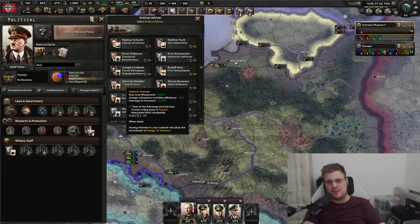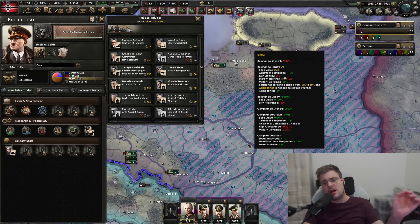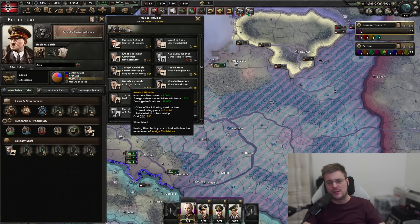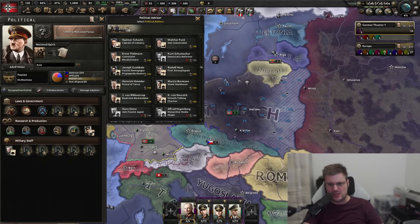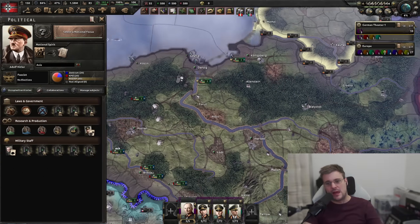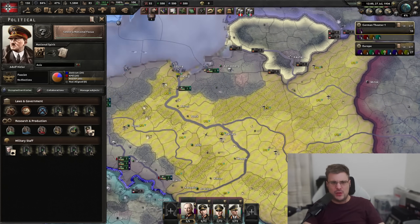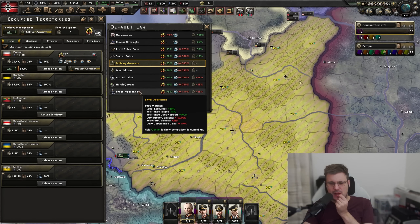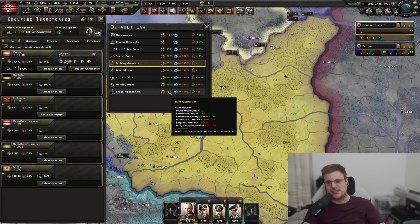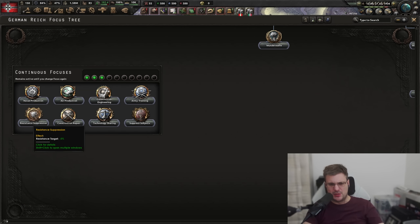Some other things to note: 'damage to garrisons minus 25%' reduces partisan effectiveness by 25% - not resistance itself, but the damage partisans can project onto divisions and garrisons. This pays off massively in the long run, and various nations have access to it, particularly those with newer focus trees. Resistance suppression as a continuous focus gives only 5%, and there are better options, but it forces resistance down 5% globally. Be aware that some occupation laws like brutal oppression have a minimum 10% resistance floor, so it can't reduce below that.